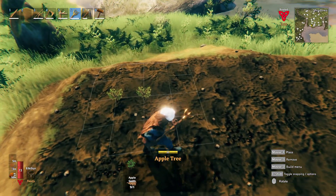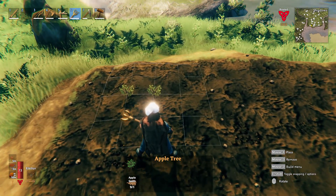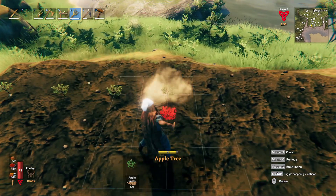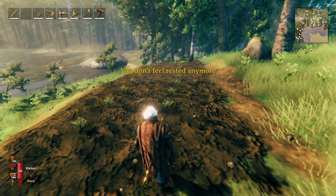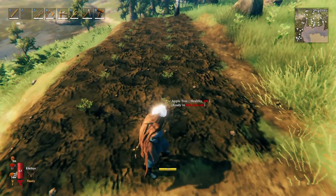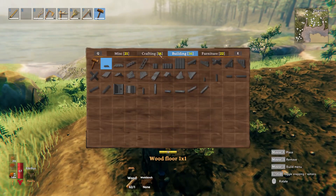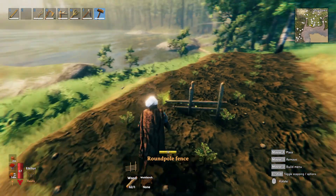Oh, they can be planted close together — wow. I wasn't actually planning on doing that. I mean, if they work that'd be great. Let's actually separate them by about two. There we go — they are growing. They're going to take about an hour and a half to actually grow. Oh, I don't feel rested anymore. I think maybe putting a little fence around the outside of these things — I don't know if animals or bad guys are going to eat these or not. I'll put a fence up for now, and maybe take that down once they mature.